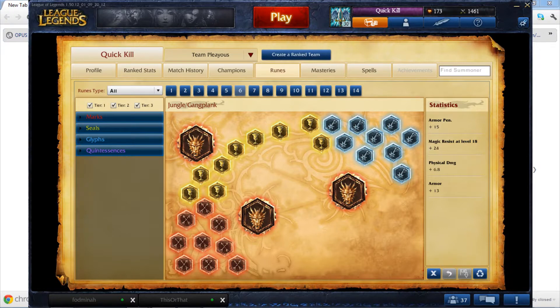Typically, I go full armor penetration marks, flat armor seals, magic resist per level glyphs, and flat attack damage quints. Attack speed marks are not needed on Lee because of his passive speed buff. Armor seals are just the best for jungling, and glyphs can be interchanged with flat magic resist or the two types of cooldown reduction glyphs depending on your personal preferences. Flat attack damage quints can be interchanged with armor penetration or flat armor, also depending on your preferences.